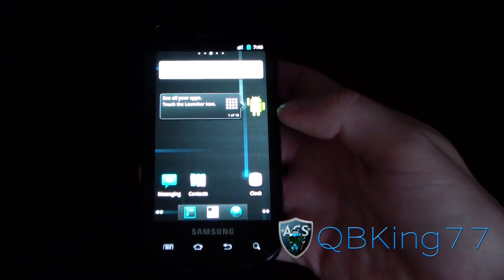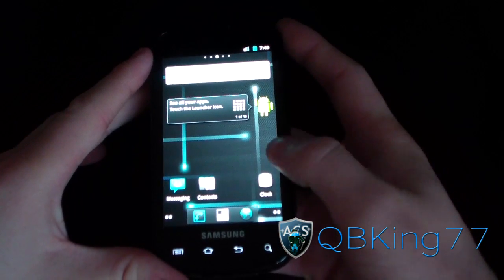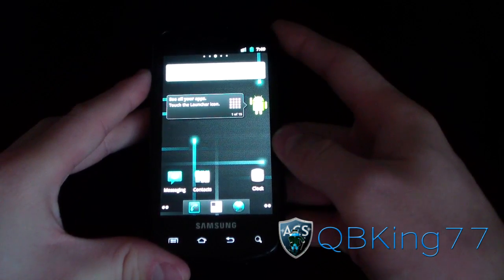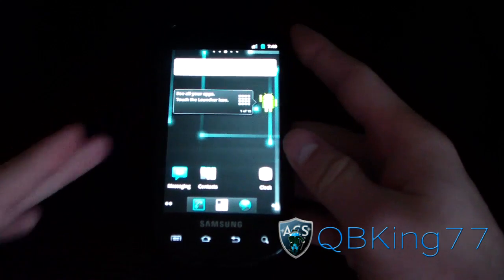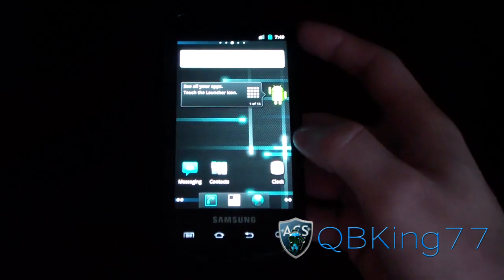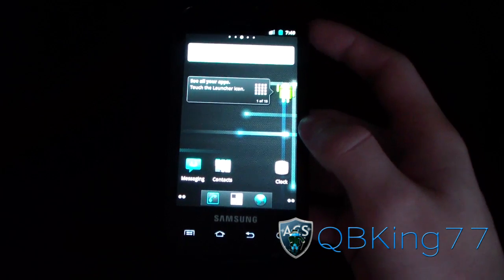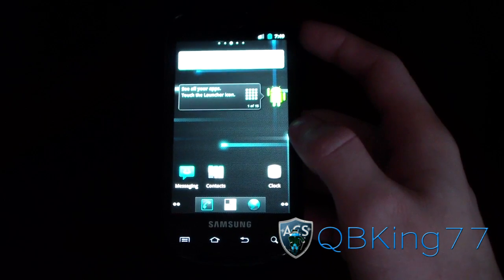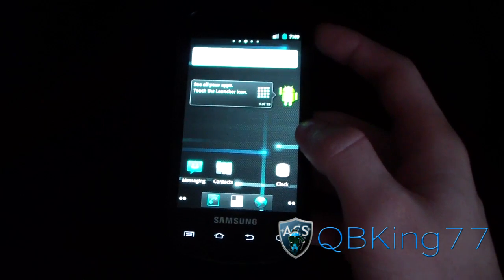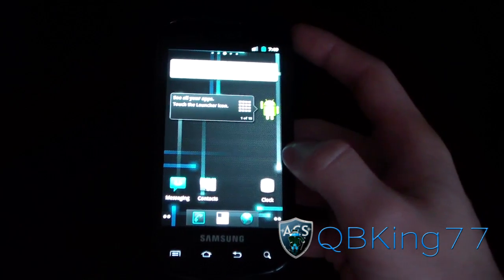Hey everyone, KiwiKing77 here from the AC Syndicate team, here to do a video showing you how to install the official MIUI ROM on your Samsung Epic 4G. It's now official — it's on MIUI's website, so that's very awesome. ACS member Xbox FanJay got this going, with a little help from MarcusDeath259 and BXFXF. So thanks to all those guys for putting this together for us.